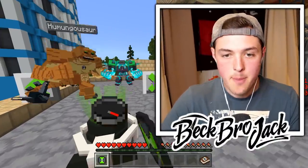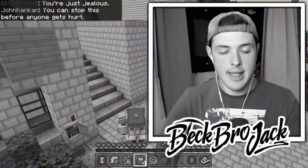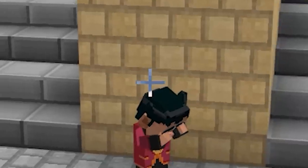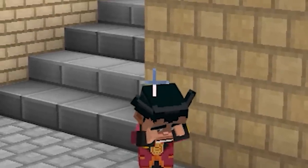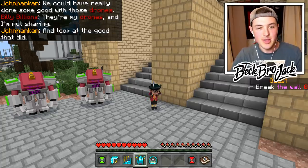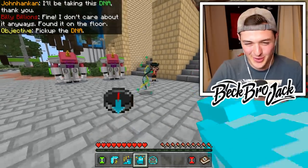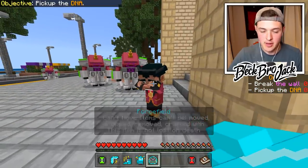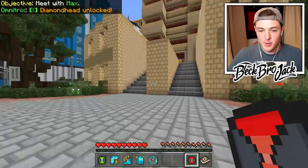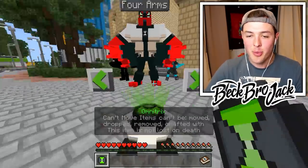We're going to use our Omnitrix to morph back into Shock Rock. Billy said he's jealous — nobody tells him what to do. His drones were supposed to be top of the line. I should have upgraded them with his DNA. That's right, Billy — cry to your dad. We really could have done some good with those drones, but he said they're his and he's not sharing. Now all his drones are busted. Looks like Uncle Max literally just — did he just kidnap Billy Billions? Whatever, ladies and gentlemen — we're not going to ask any questions because we just unlocked a brand new alien.